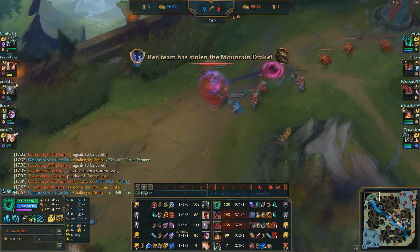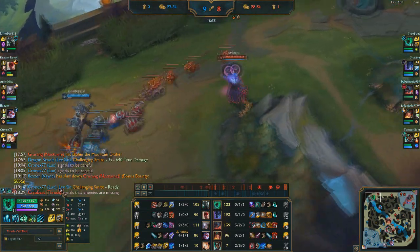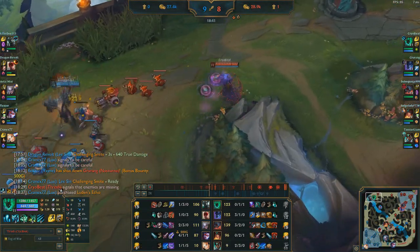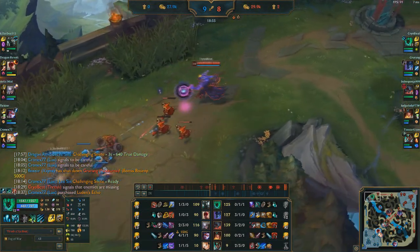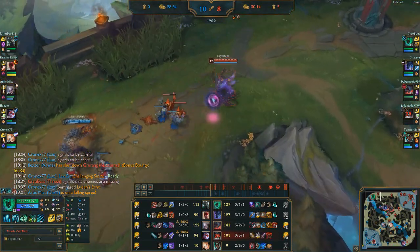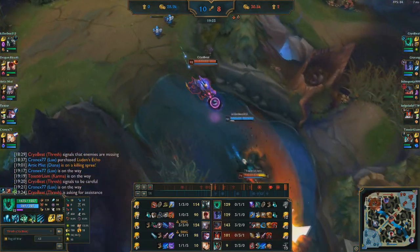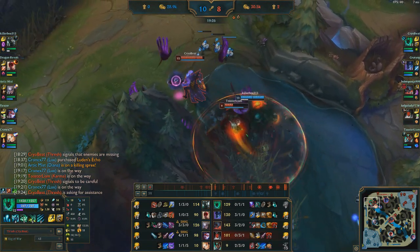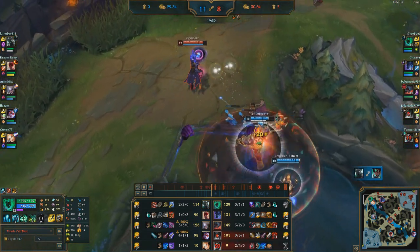After a little roam I go back to top — more souls, more farming. Whenever he gets into a trade I don't want to be in, I'll immediately Flay to get him off me and get the Aftershock resistances. When I went back I got Wit's End because there's Diana, Mordekaiser, and a lot of damage you can't really dodge. Karma comes for a gank and I try to tell her no — as you can see, Fresh signals to be careful because there's nothing I can do when she gets Mord ulted.